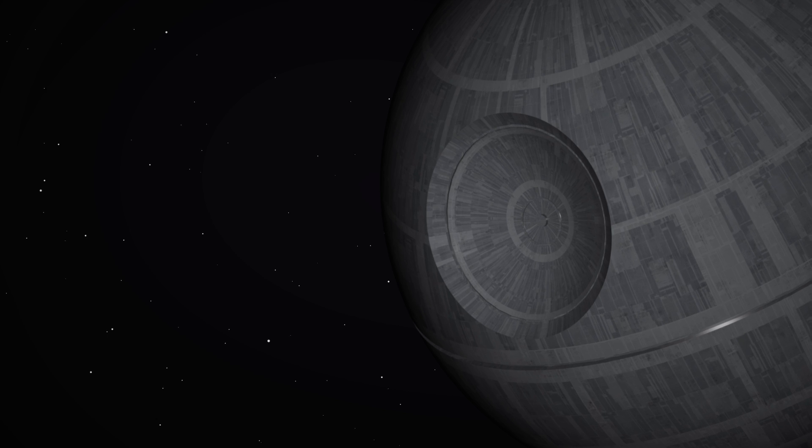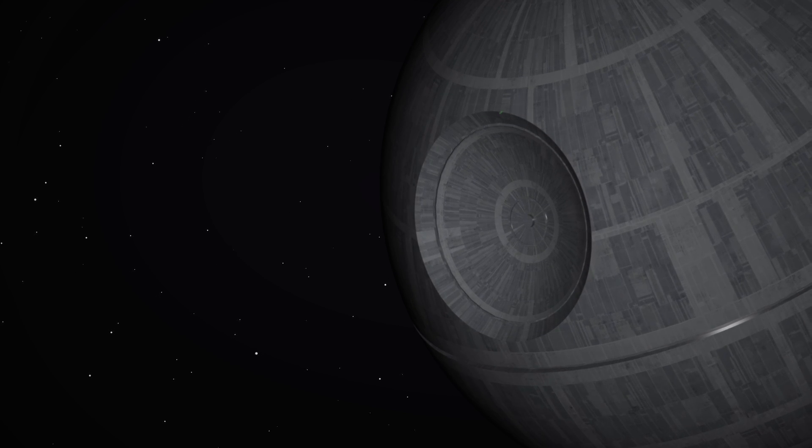Not only does the Death Star completely destroy Alderaan from the force of the blast, it also does so in a matter of seconds and kicks off at least a substantial part of the planet into space. From a physics point of view, how much energy and power would it actually take to cause this level of destruction, and what physical possibilities are there to actually accomplish it?